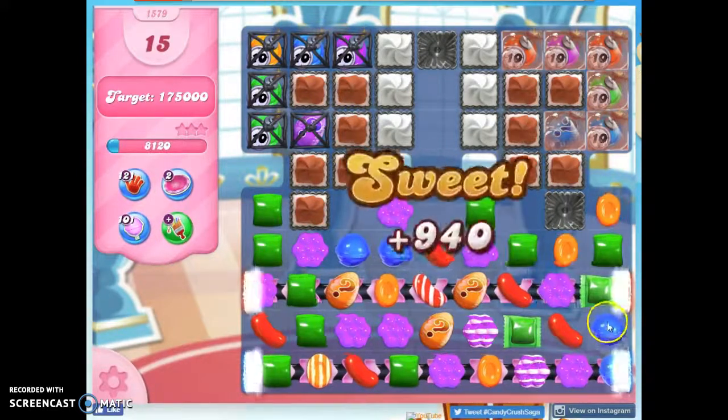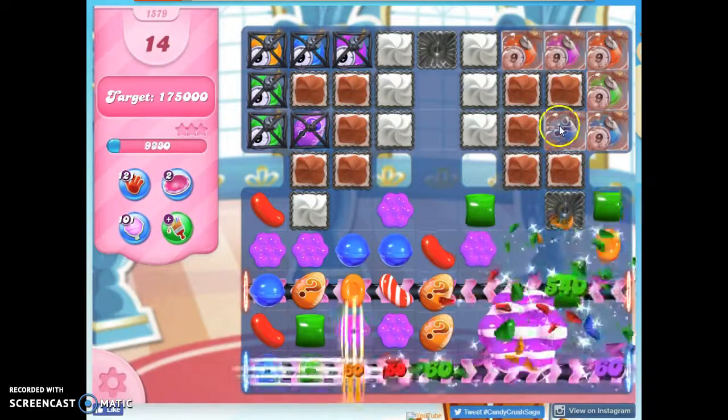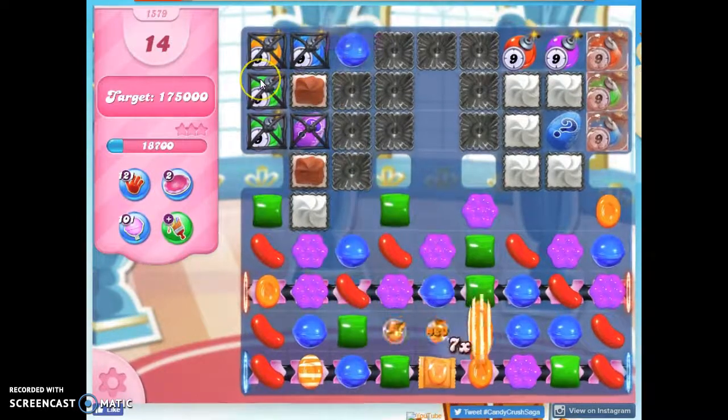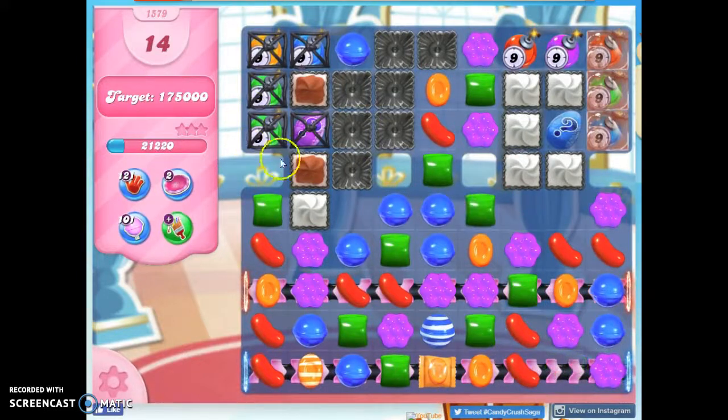The color bomb has to be used on something that's open and available. This is not the best spot in the world for a striped raft combo, but it's going to help and open it a little bit here. We get not quite to the edge. It would be better over here where it's even harder with these licorice raft things, but we've got to get something done here.